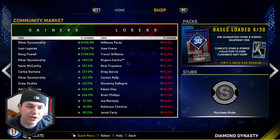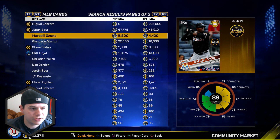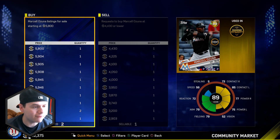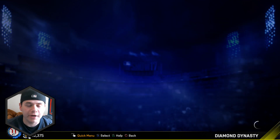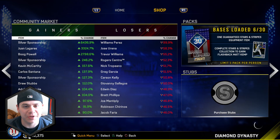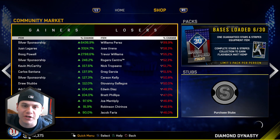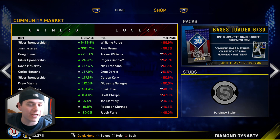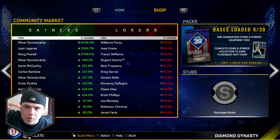That's the pack opening for this week. We did pull a Gold - Ozuna's going for $5,800, and since I already have one I can sell him. We earned about 5,000 stubs back, not horrible. Anyway guys, that's gonna do it for the pack opening. Please smash that like button, let me know in the comments who you pulled today, and if you opened the bases loaded packs. Subscribe to the channel if you are new, and until the next video I will see you later.